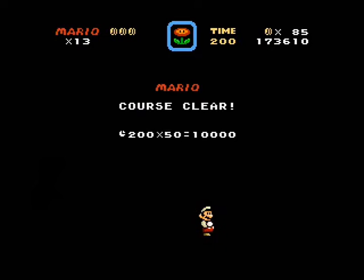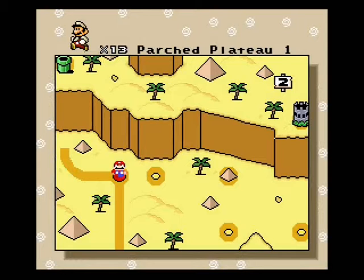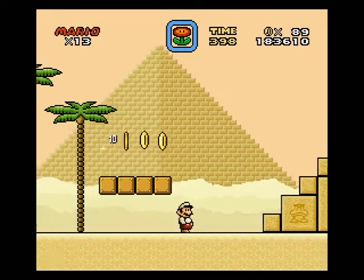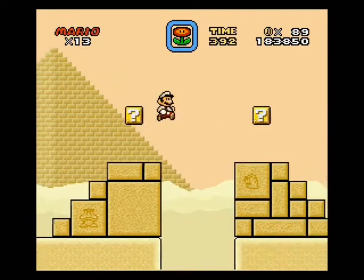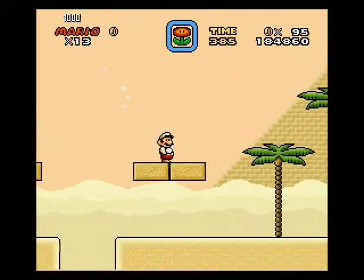This yellow block must be a secret exit block, right? Well, if the green ones are normal exits, that makes a lot of sense. That's one long path. Before we go through there and find out what's going on, I'm going to go ahead and get the other exit of this level. Did I get all the dragon coins last time? I can't remember.